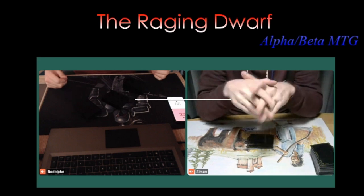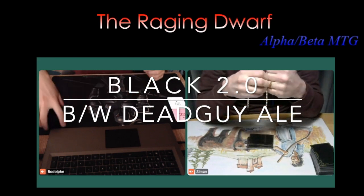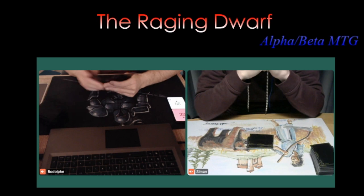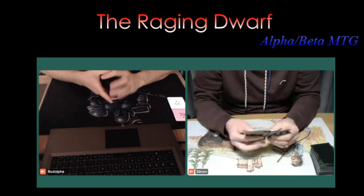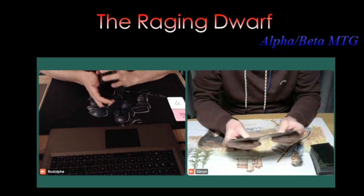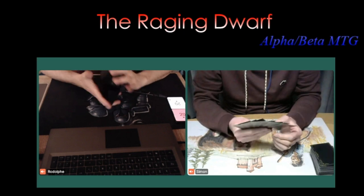Rudolfé is playing black with a lot of splashes and power cards, while Simon is playing a Dead Guy Ale brew. Before I go to the deck tech, I'd like to point out that you can go straight to the games — check the description below for a timestamp that reads MTG Games.